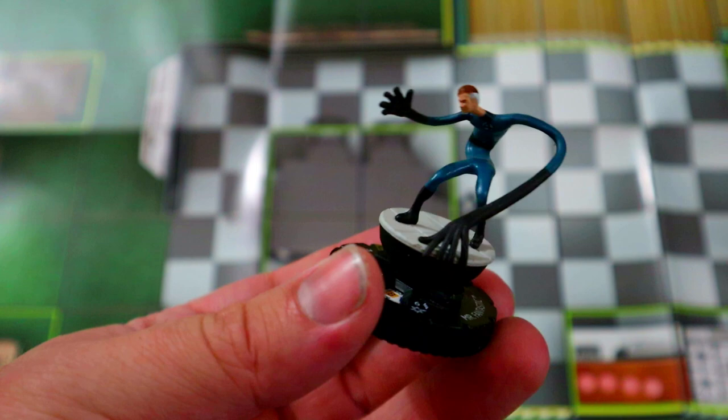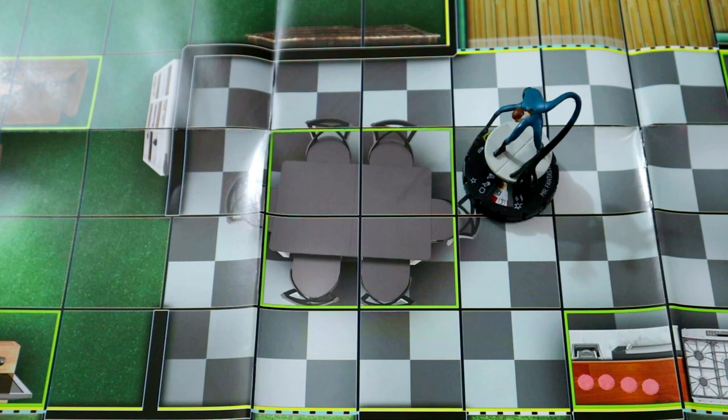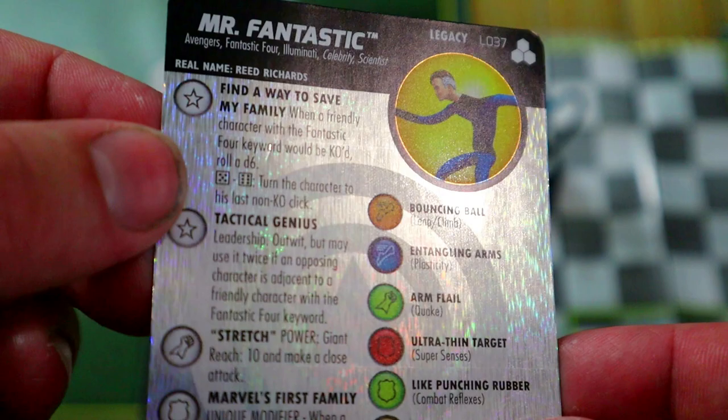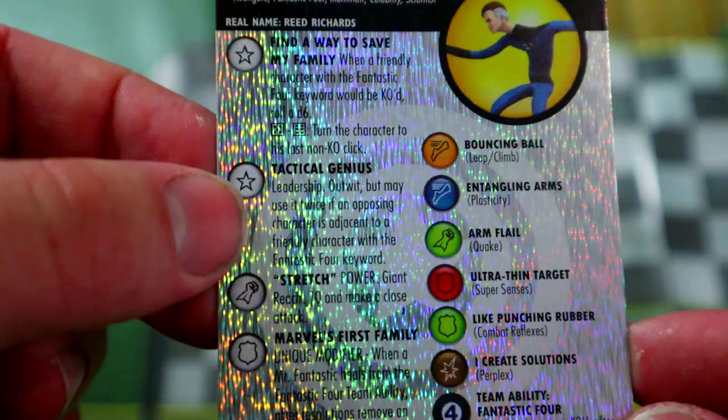This is a Father's Day team build, so of course we're going to start out with the father of the family — Mr. Fantastic himself. Here's his legacy card. When a friendly character with the Fantastic Four keyword would be KO'd, roll a d6; on a five or six, turn that character to its last non-KO click. That's pretty much the main reason we're playing this Mr. Fantastic.